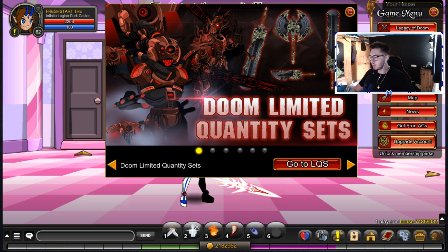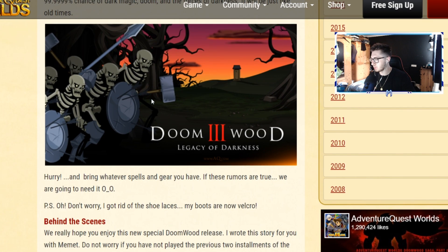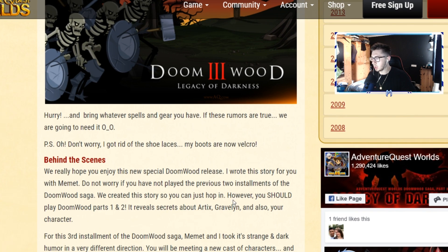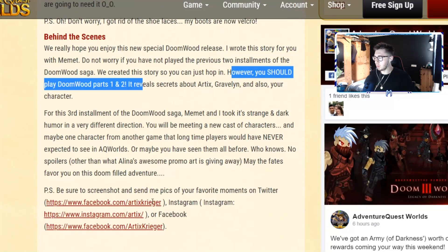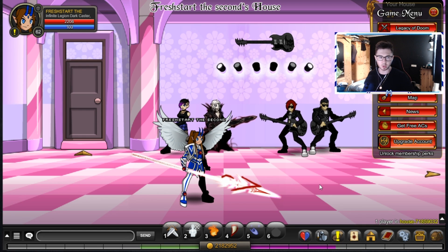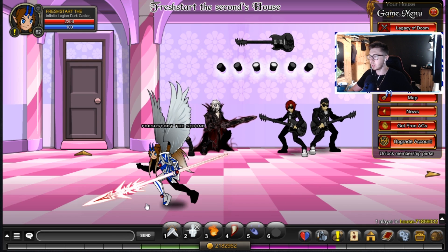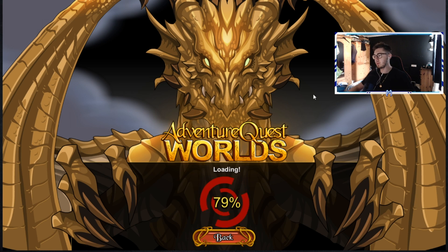Before we get into it, let's check out the design notes quickly. It says you should play the first and second one but you don't have to. I don't know if I've played the Doomwood Saga on this account honestly. I do have the Blinding Light of Destiny so I've been to Necropolis and all that. We're going to give it a go and see if we can get some nice armor and weapons.